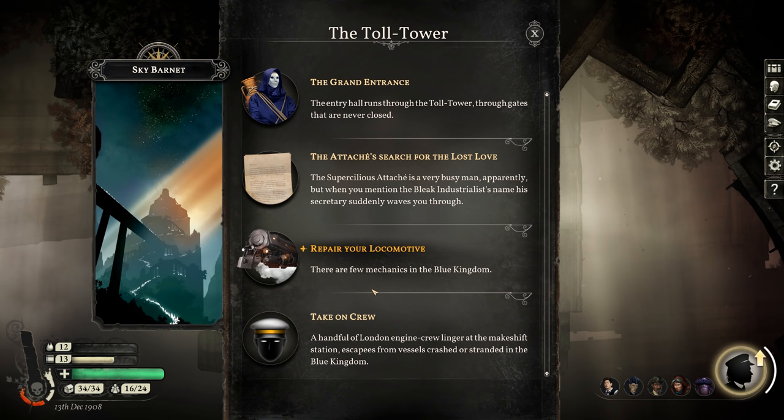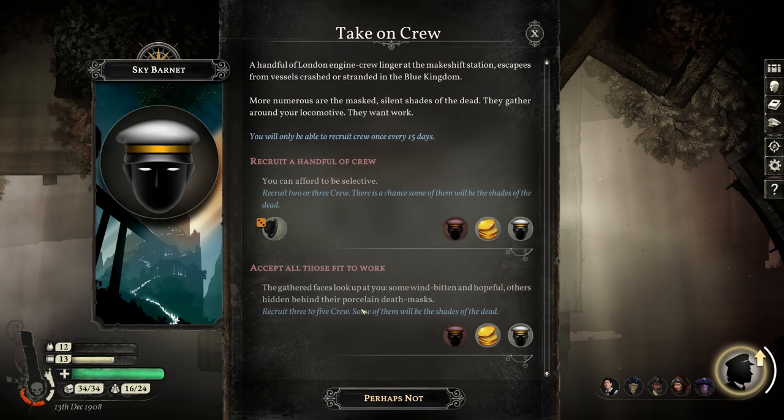Let's start with taking on crew. A handful of London engine crew linger at the makeshift station — escapes from vessels crashed or stranded in the Blue Kingdom. More numerous are the masked, silent shades of the dead. They gather around your locomotive. They want work. Silent shades of the dead — how would it be to have them on board? There's a chance recruiting two or three crew means some of them will be shades of the dead.